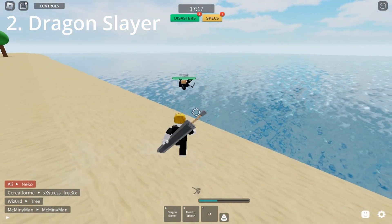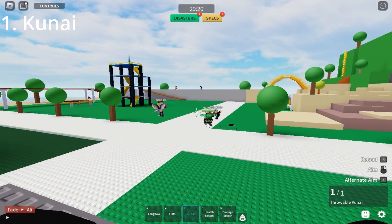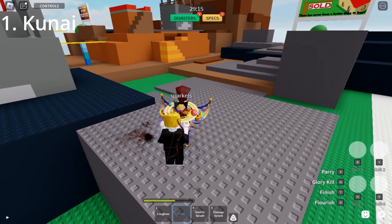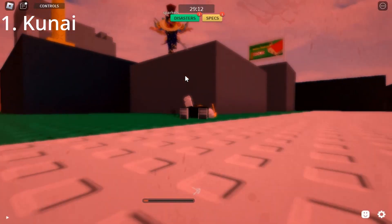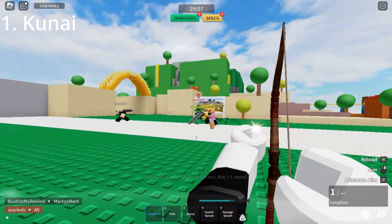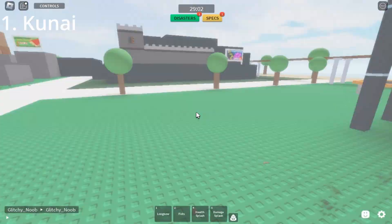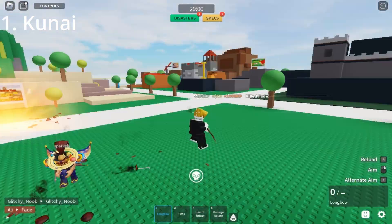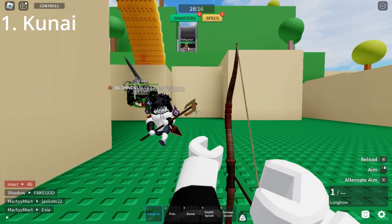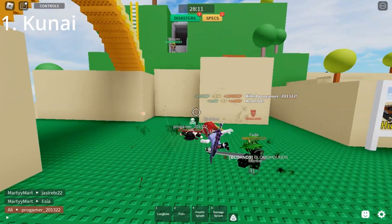And finally, number 1, we have the Kunai. Even though it's a secondary weapon, you can still call it a weapon. This has been the most used by everybody — it's good for finishing off people with low HP and getting extra damage on your opponent. Even players ranked under 50 use Kunai everywhere. Personally, I don't use it because I do terribly with it. But high ranks, especially people who use bows, the longbow, Dragon Slayer, and even the Yoru, use this and love maining it.